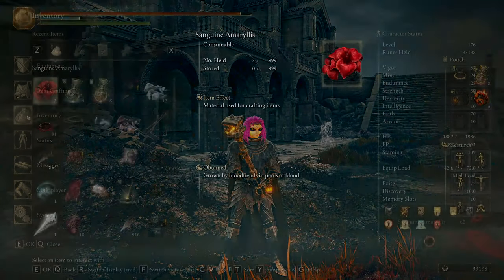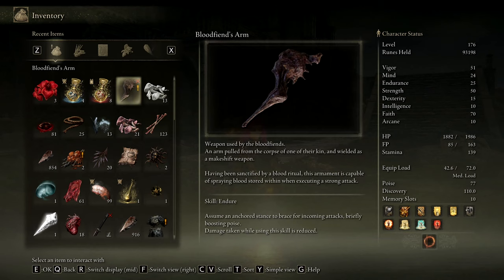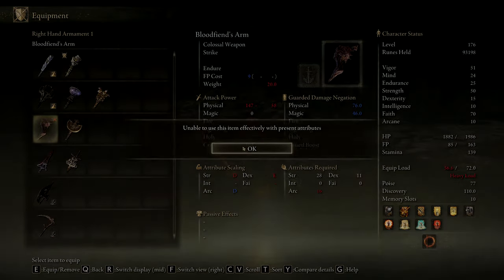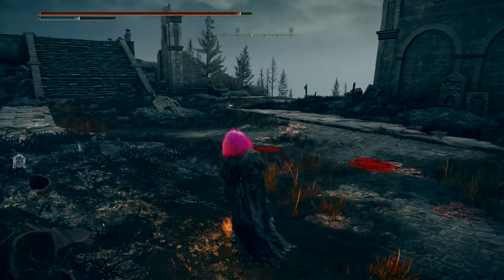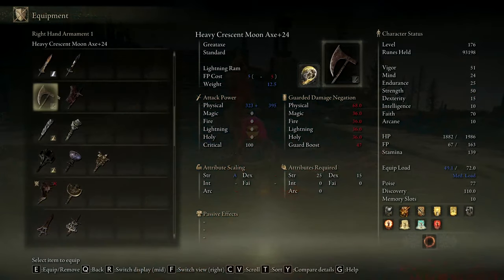Bloodfiend's Arm — it's an arcane weapon, a colossal weapon. Weapon used by the Bloodfiends — an arm pulled from the corpse of one of their kin and wielded as a makeshift weapon. These people are savages, having been sanctified by a bloody ritual. This armament is capable of spraying blood stored when executing a strong attack. It's a turkey leg from the fair — just a giant club. The Ash of War is just Endure. Pretty cool. Let me go back to my Backhand Blade.